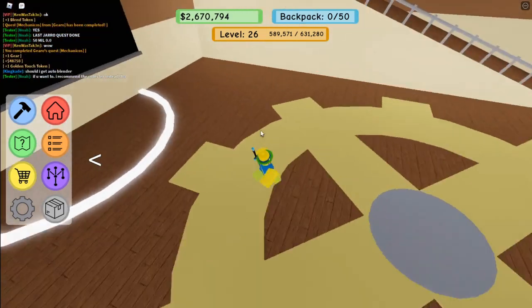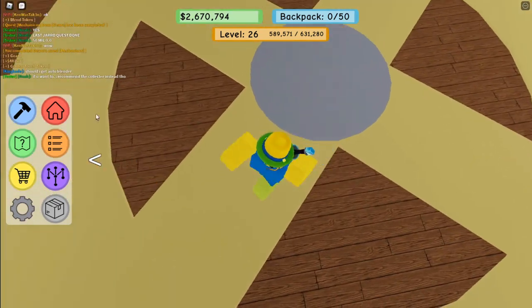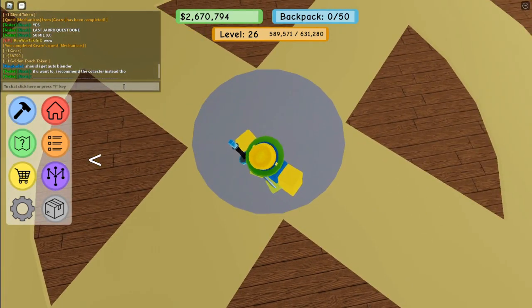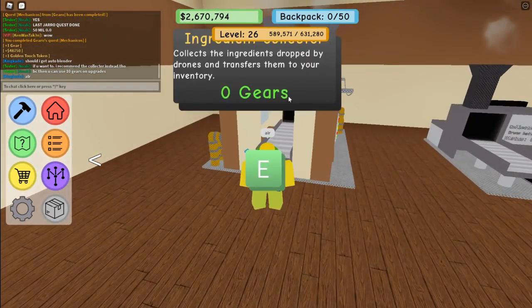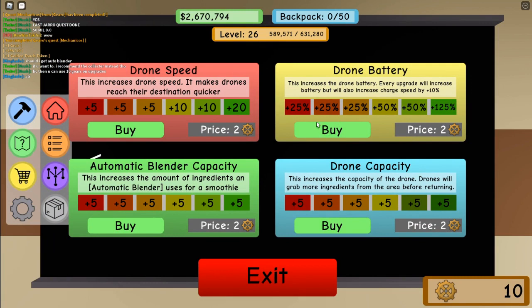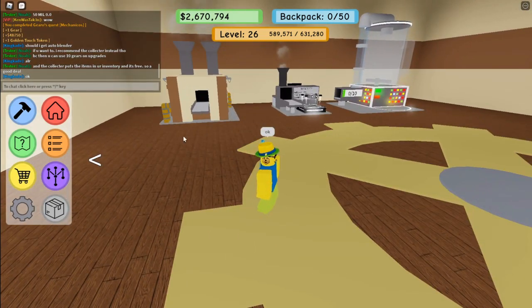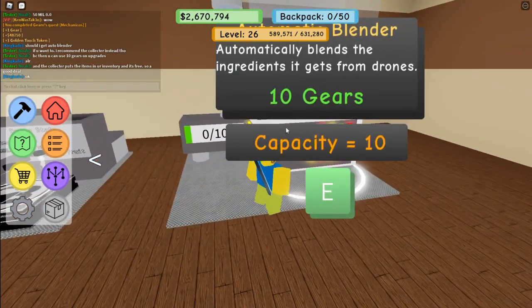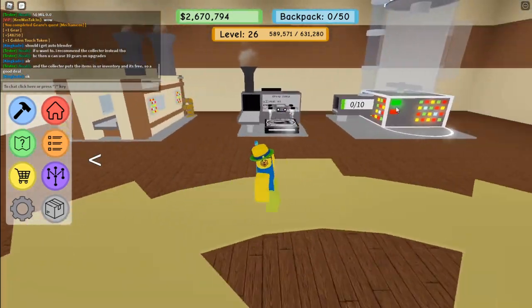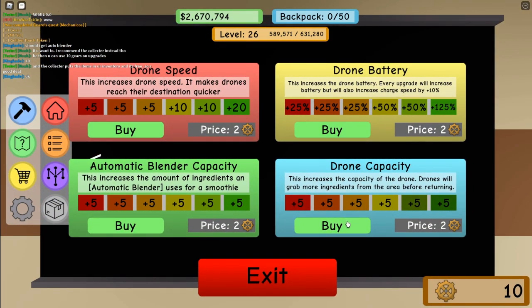There's a tester in my game and I'm asking him if I should get the blender or just get upgrades. He said if you want to, but he recommends the collector instead. So he recommends just using the collector and using the other 10 gears on drone upgrades — battery, speed, and capacity. We don't have the automatic blender so we won't upgrade that. The collector just puts items in your inventory so you can blend them yourself, rather than the blender doing it automatically.